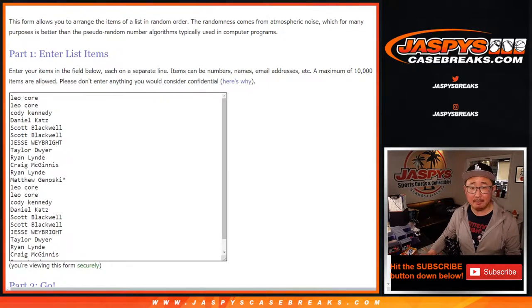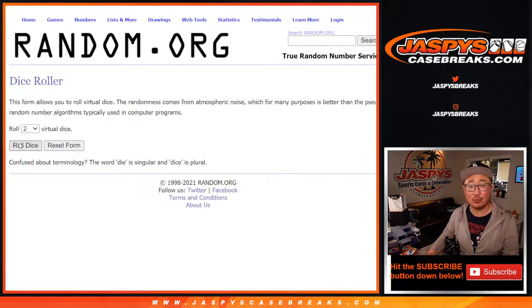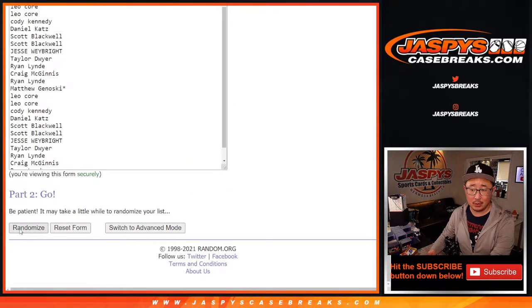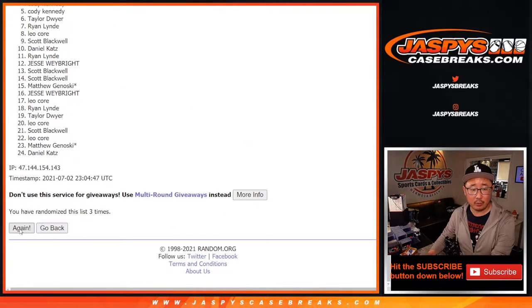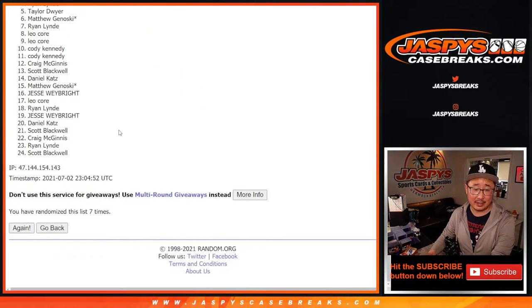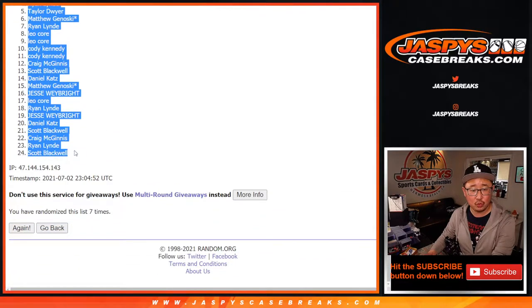Let's double those names up. Like Sir Mix-a-Lot, all the countries are in. Let's roll it. Let's randomize names and countries five into two, seven times. After seven times, we got Leo down to Scott.